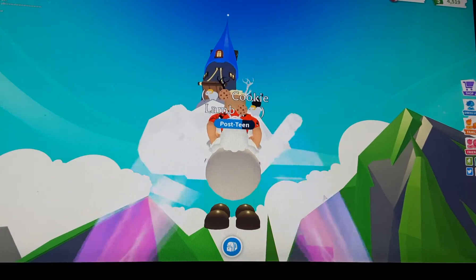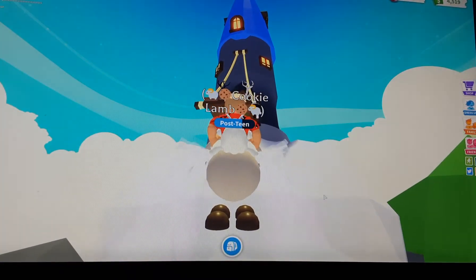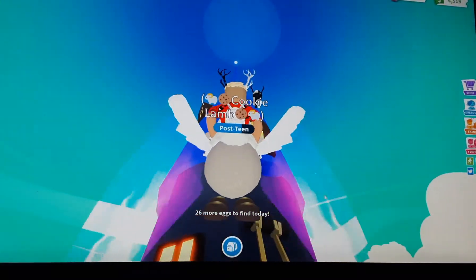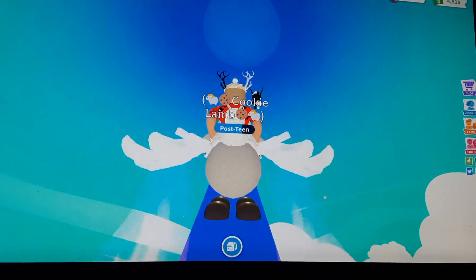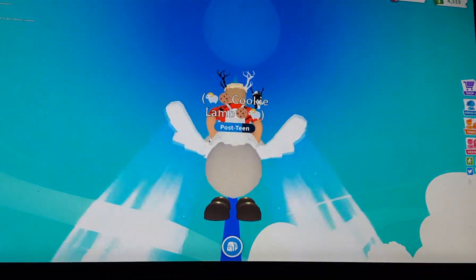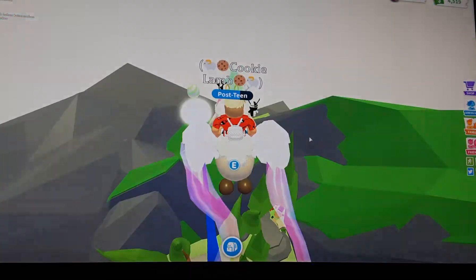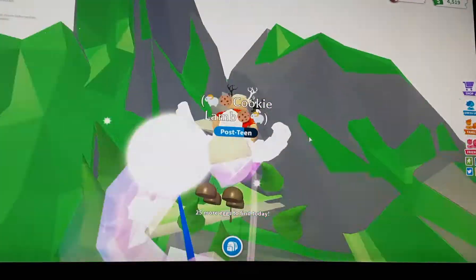The next few ones: one is here at the top of the castle — if you can see what I'm doing, I'm going up to the castle. You can get a flying ball or a rideable flyable pet, or even a glider. And here there's a glitch right at the top of the sky castle on the white spot — you just fly up and get it.